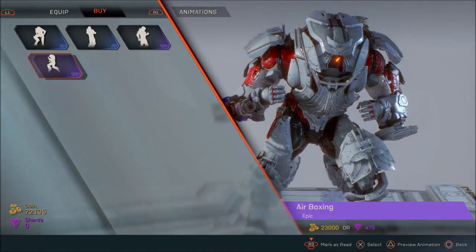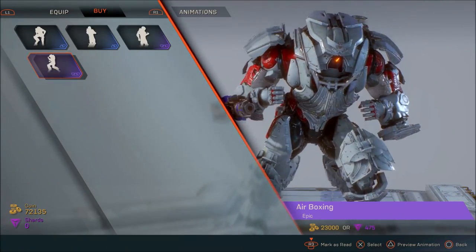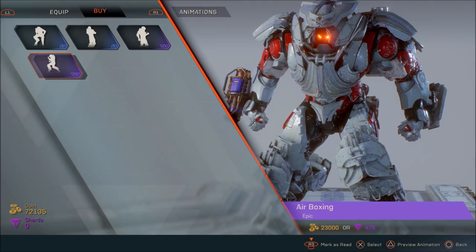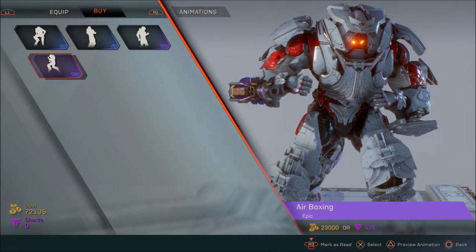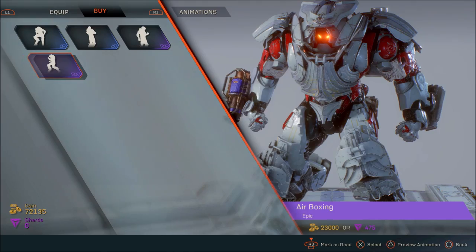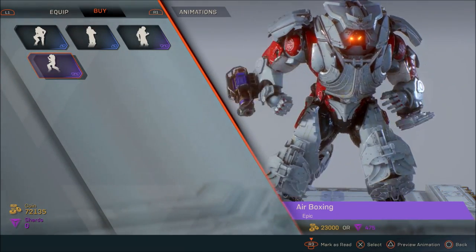So first up is the 23,000 coin, or the 475, airboxing. It looks pretty cool, I think it's alright. Is it worth 23,000 coin? Probably just about, if you like that airboxing stuff. I'm gonna pick it up personally — I like the emote, but it's each to their own.